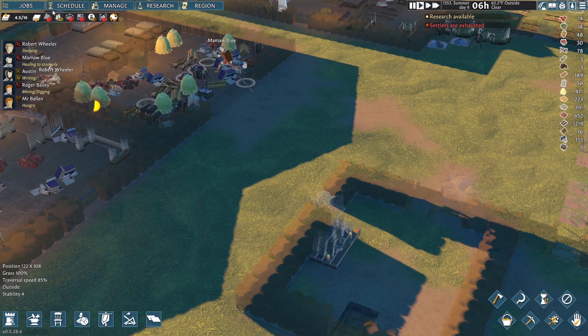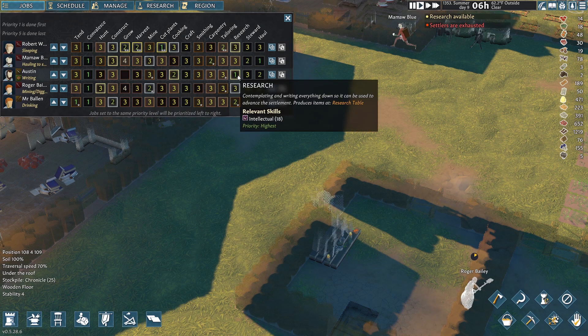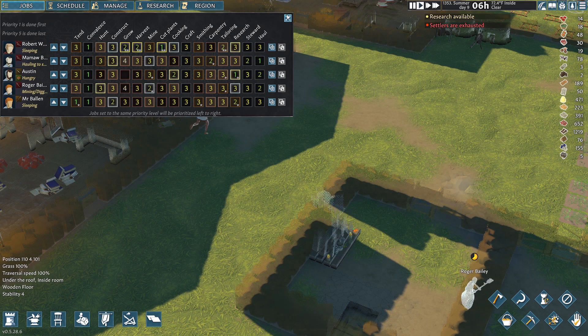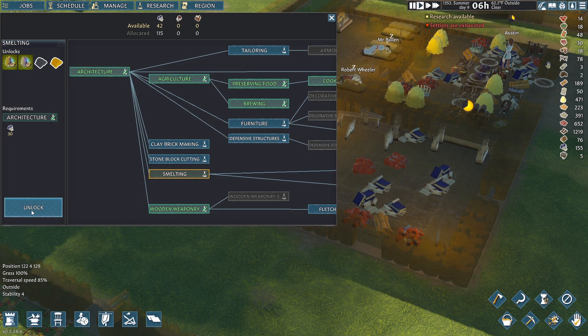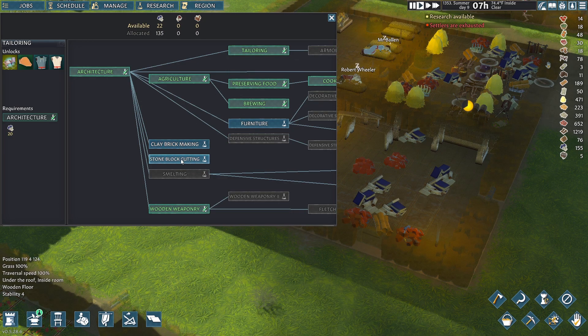We only have one miner — should we get another going? I'll leave this person on hauling. There's a miner right there, and they are doing research. I think I want to keep them on research. These are my two mining people. Speaking of research, let's research some stuff. Smelting? Or tailoring — we might need warm clothes for winter. Lightweight, breathable, wrapped up winter clothes — yeah, let's do tailoring and hold off on smelting.